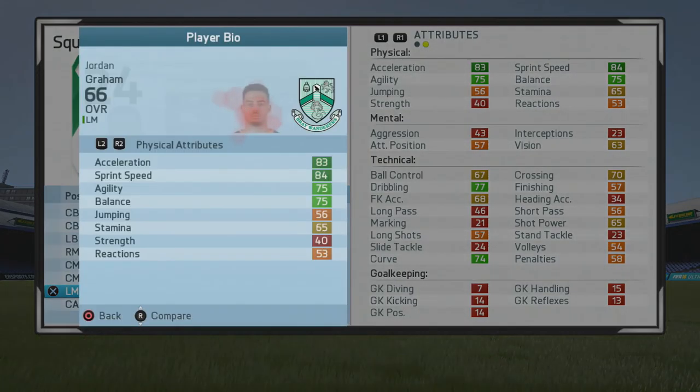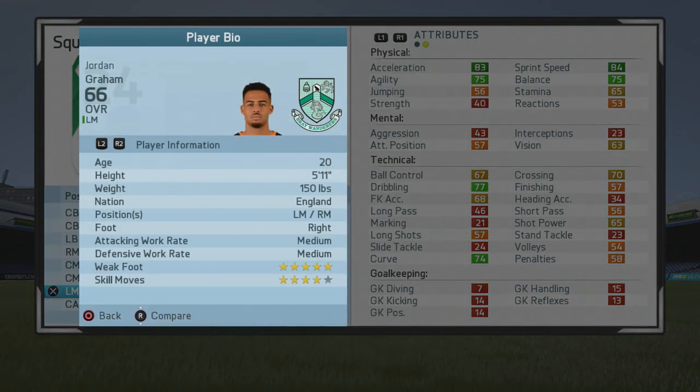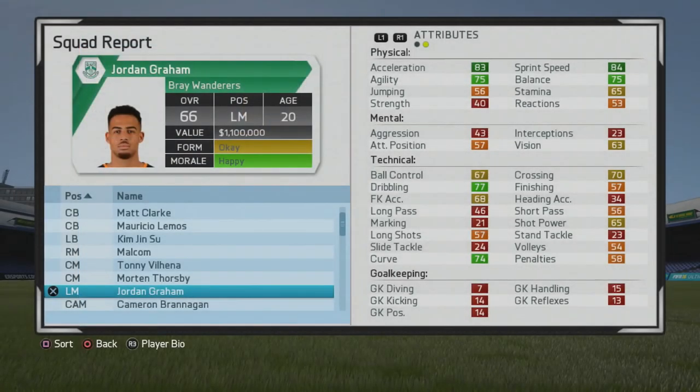Pretty solid stats from the start. You can see dribbling pretty high up there and some decent physicals as well. He's 5'11, left mid, right mid, right foot, medium work rates, 5-star weak foot, and 4-star skill moves.